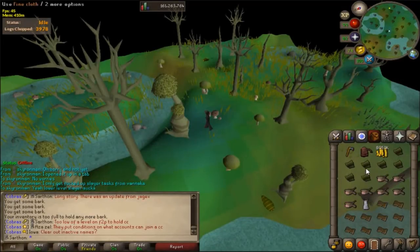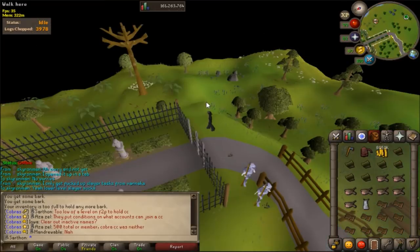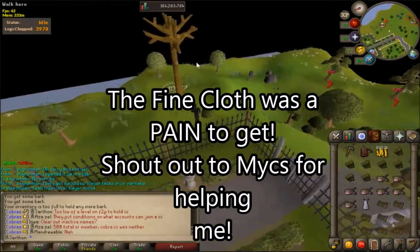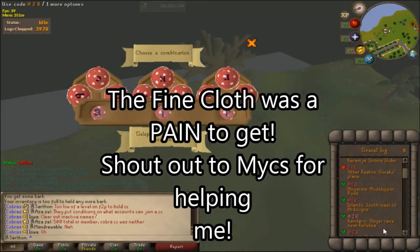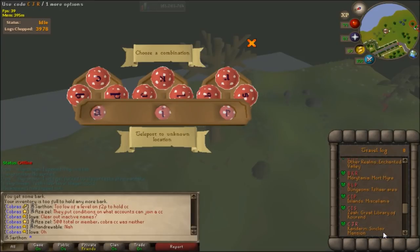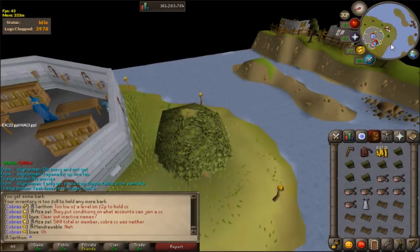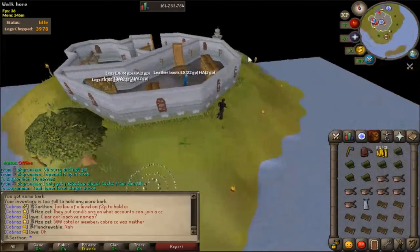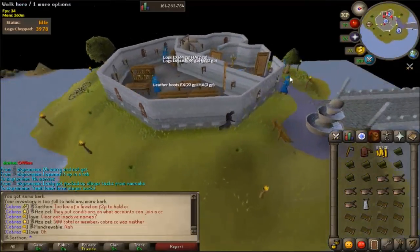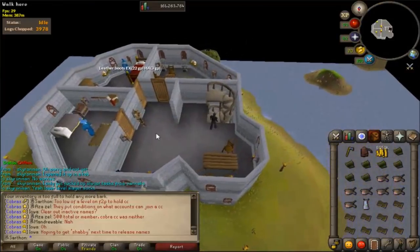I finally got the split bark and all of the fine cloth, finally, finally, finally. And I can make this split bark body and legs and that will be complete for clues. There's all this little stuff on Ironman that you would never think you would ever have to do, but you do have to do it if you're interested in clue scrolls. But once it's done, it's done. And I'm really glad they incorporated the hidey holes in the game. I'm not a hundred percent sure who I talked to for split bark, but I'll figure it out. This is the first time I've ever done this. I didn't even know what fine cloth was used for, let alone how hard it was to get at Shades of Morton. It took like probably three hours to figure this all out.